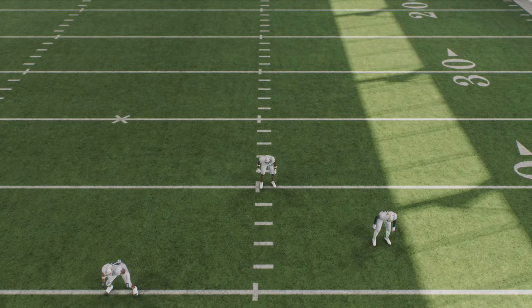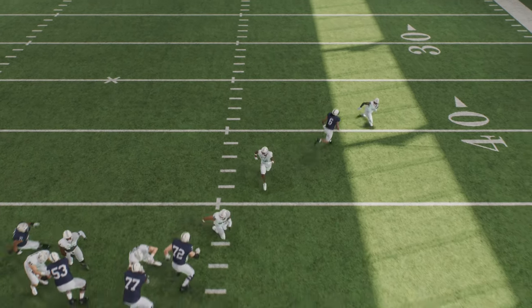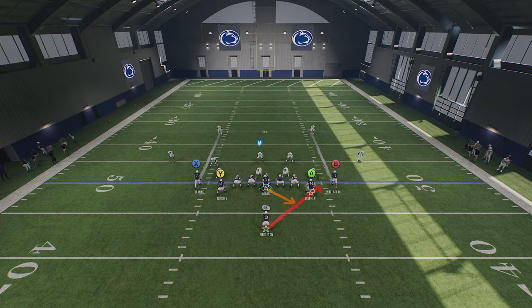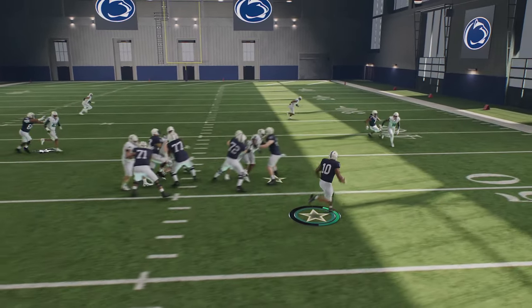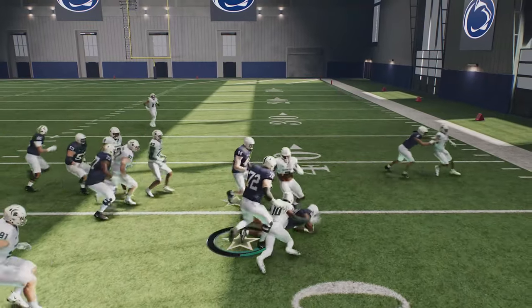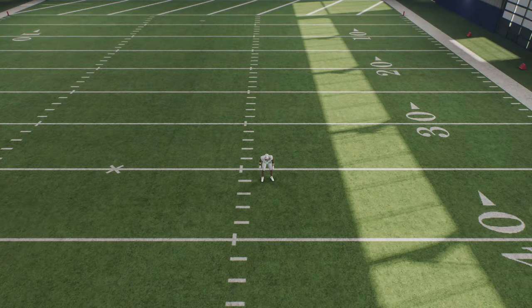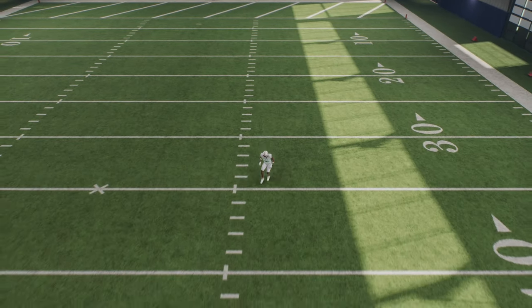Even though the cornerbacks drop back in Cover 4, the safeties drop down and play the run like extra linebackers — as long as you don't guess pass. This makes Cover 4 the best defense for inside run plays. For outside run plays, Cover 2 zone — especially Cover 2 hard flats — is best because the cornerbacks play outside and try to turn the ball carrier back inside. Cover 2 is also the weakest inside run defense because the safeties drop back the furthest, making them least effective against inside runs.